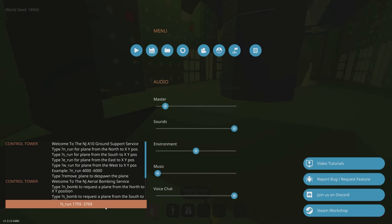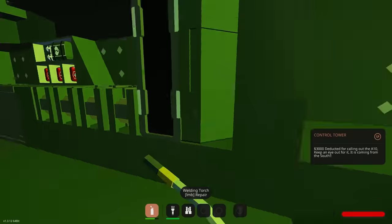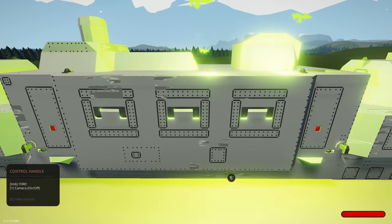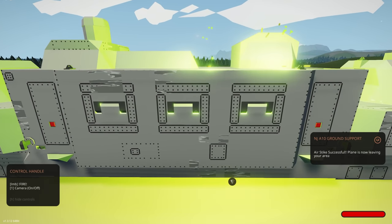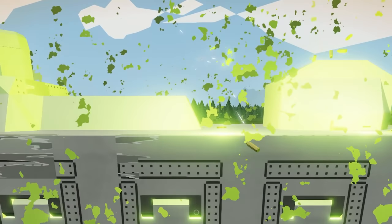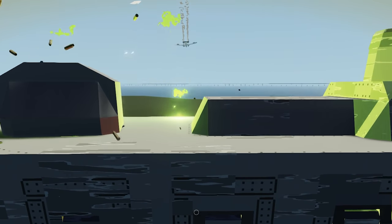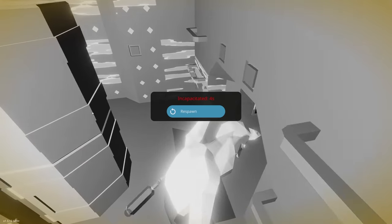Let's call another A-10 in, this time from the south. Let's actually try and shoot down the A-10 on the way in — probably not going to be great at it but we can try. Doing any remaining repair work while waiting. The A-10 is coming in — the first one just left our airspace. I don't know if I'm hitting this thing or not... oh I think I'm getting hit big time. I've definitely got a couple rounds on that thing!